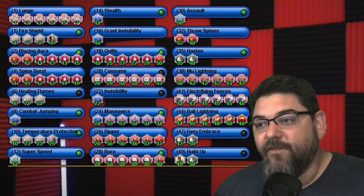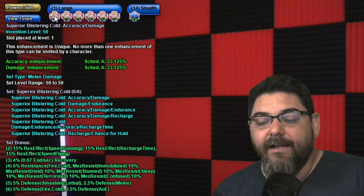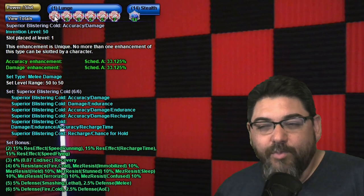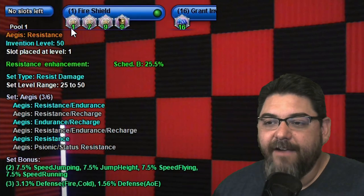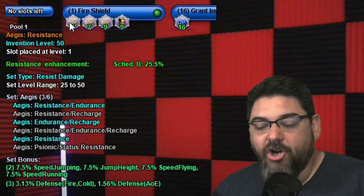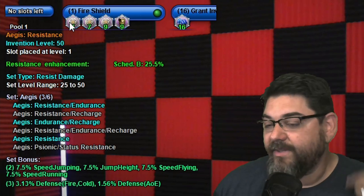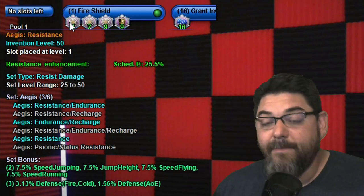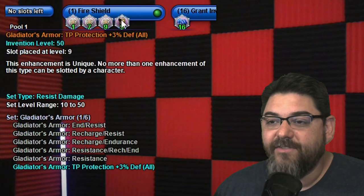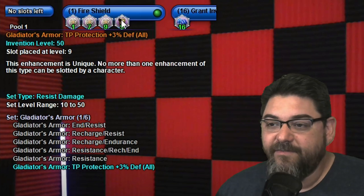For Lunge I have all six Superior Blistering Cold. If you keep that on cooldown it'll do more damage than Impale because the cast time and recharge allow you to hit it about three times versus Impale's two — it ends up being slightly more damage. For Fire Shield, I have three Aegis: resistance, endurance, recharge, and resistance. I'm mainly focusing on resistance — you cap fire resistance fast so you don't need to go crazy with it. The key point is the Aegis third piece gives 3.13% fire defense, which is outstanding. I also have the Gladiator's Armor Teleport Protection for 3% defense all — that's the key right there.